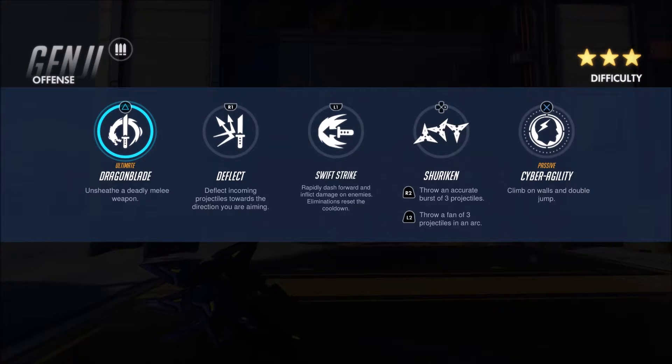The last ability is a passive called Cyber Agility. This allows him to run up walls and double jump. Basically, any wall you run up to, you can actually run up it and do a double jump, which is really good for getting on buildings or moving across the map quickly. This is definitely useful for a character like this where you want to be flanking your enemies — you have a lot of ability to get behind them. So lots of movement abilities and lots of ways to deflect incoming damage.